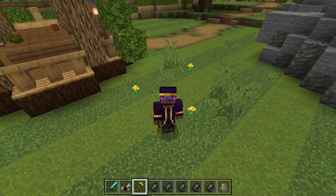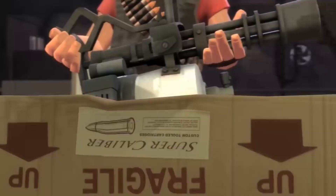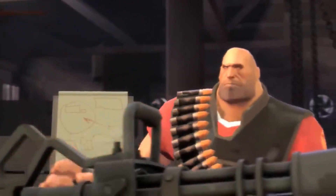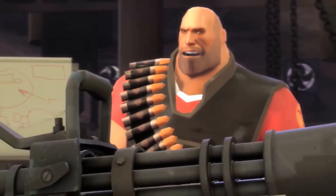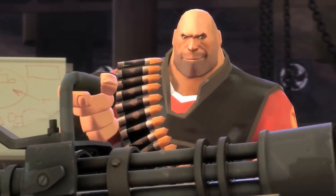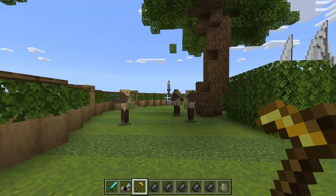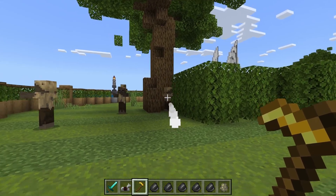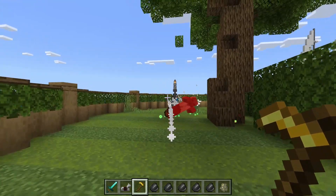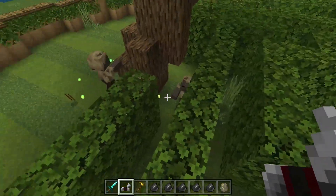Lock and load, everybody, because today we're making guns in Minecraft. I am heavy weapons guy, and this is my weapon. For today's video, we're going to be making two different kinds of guns. The first one uses a golden hoe to make essentially a deagle — a high-powered, semi-automatic pistol. And then the other weapon we're going to be making is basically an auto-rifle.